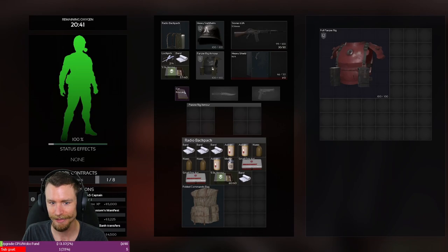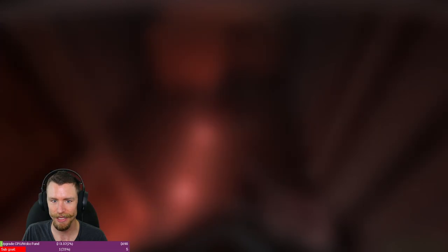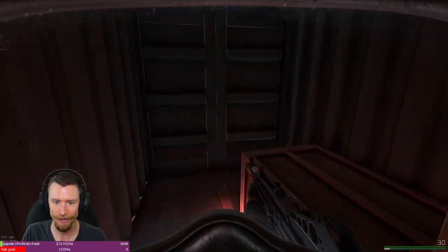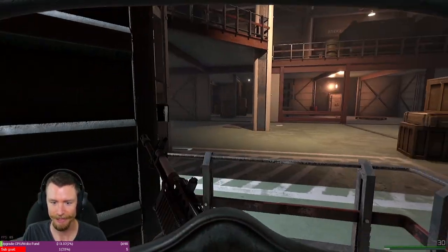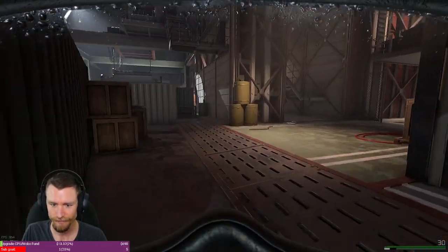What I've noticed in this container is that you're always going to get that full level 12 Panzer rig and then some other high-tier item. I've seen a Krasa in there. Sometimes the shelf closest to the left is empty, but there's always that red Panzer rig armor in there.